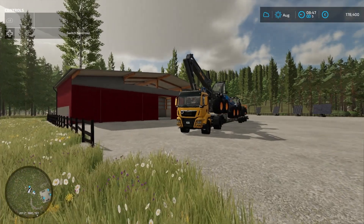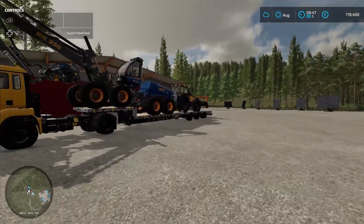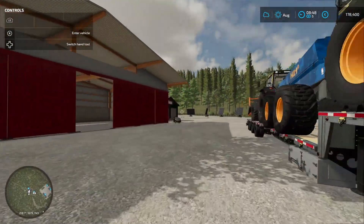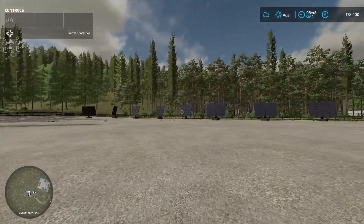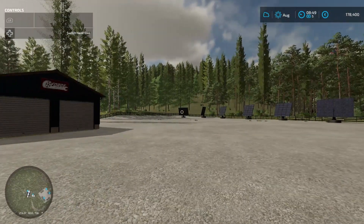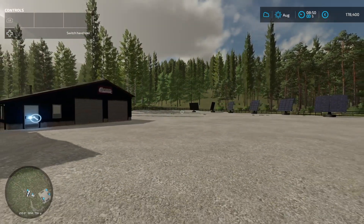So in the previous parts I deforested this area - that's my farmhouse over there. I built this yard, laid down some storage, a vehicle workshop to repair my vehicles, a pressure washer, and all of these solar panels. I've created a solar farm; these were £150,000 each and generate about £80,000 to £90,000 a month, so a decent investment over time.